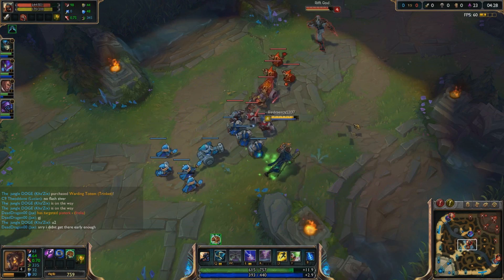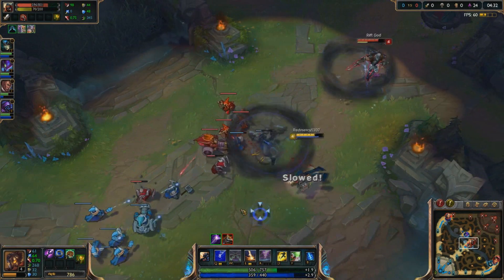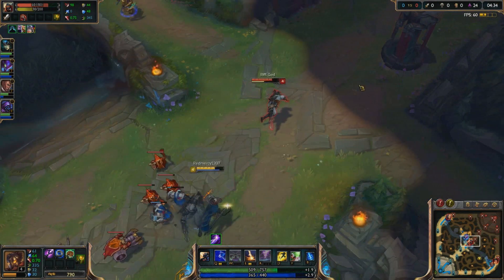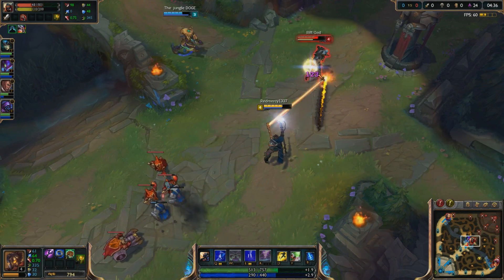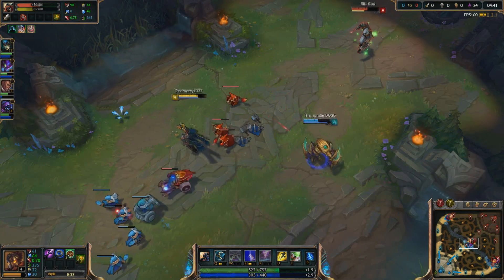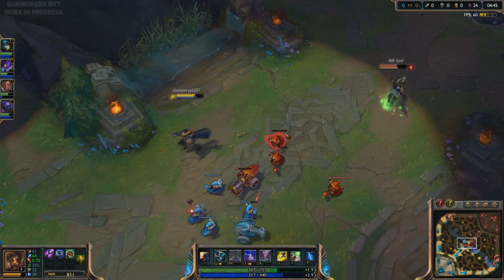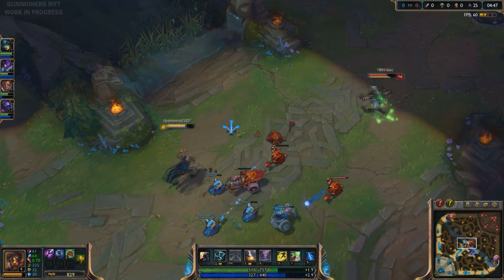He's got 18 CS. I'm actually winning in CS, which is pretty good. The auto attack was cancelled already — that's unfortunate. That guy's name is 'the Dungle Doge' — that's a pretty good name, I like that a lot.